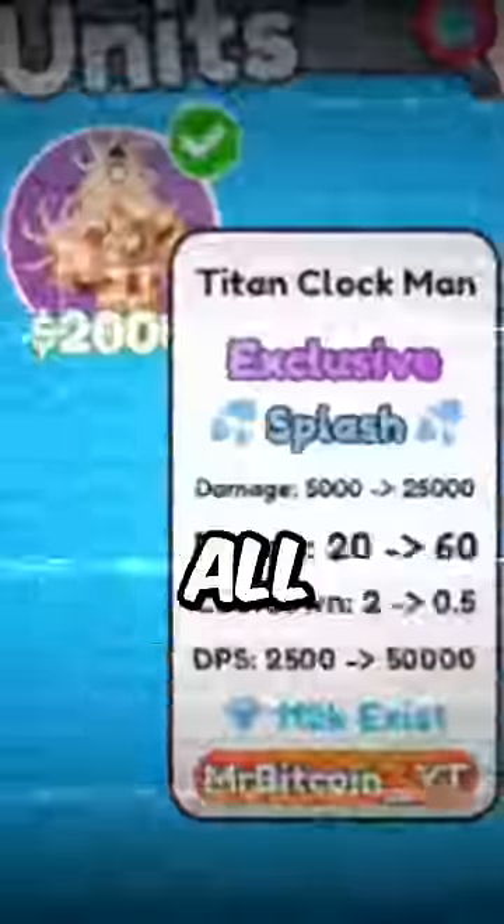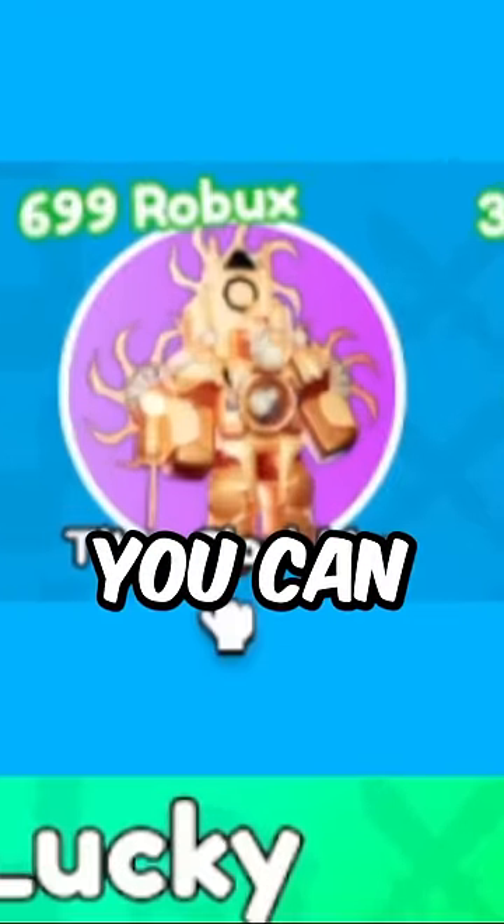This unit can freeze time, but it doesn't say anything on the unit's description. All it says is splash, damage, range, cooldown, damage per second. Even if you go to the shop where you can buy it for 699 Robux, it says nothing.